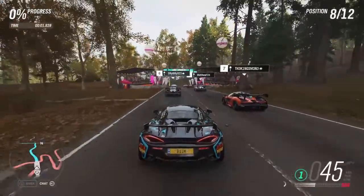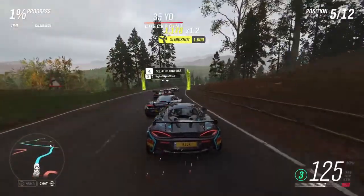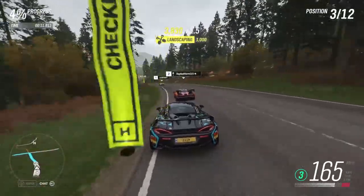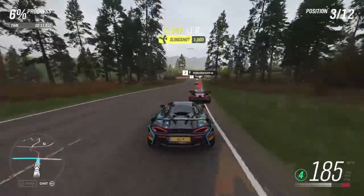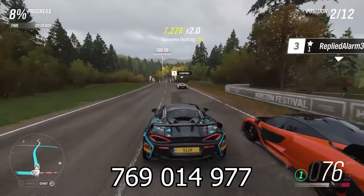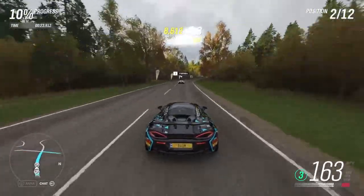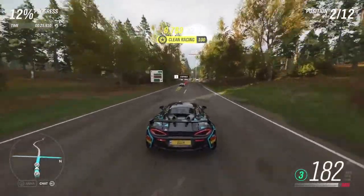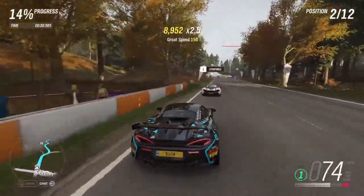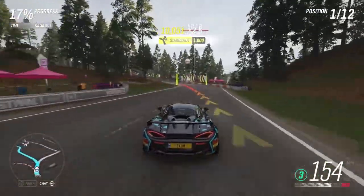We're jumping into the Lake Hurst Forest Sprint now and we're jumping into the 570S. The share code for the tune will be up on the screen if you're interested. The share code doesn't take it all the way to 998, so we'll see how it competes. I just wanted to use a car I hadn't used much — I didn't want to use a rare car like the Speed Tail because not everybody will have that.